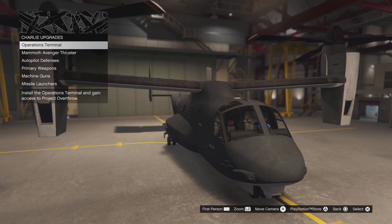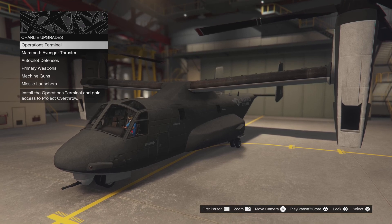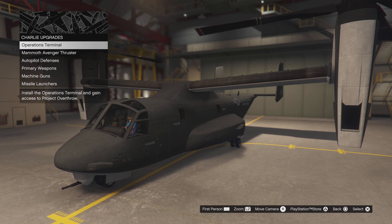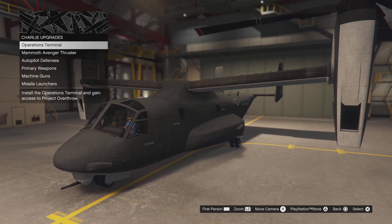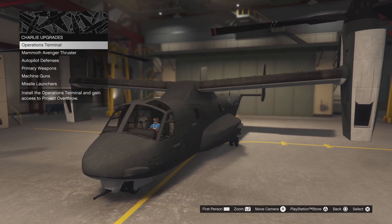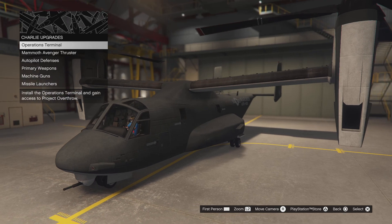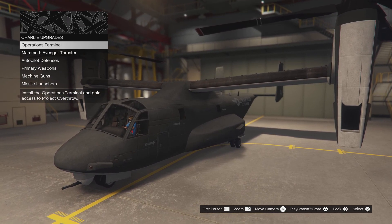What's up guys, it's your boy Sauce Guy German and we back with another video. We are on GTA 5. Today, we are customizing the Avenger because they dropped the new DLC, San Andreas Mercenaries. The Avenger is essential in trying to do the missions and all that. So you need an Avenger to start the new missions and stuff they added. That's what I copped today.